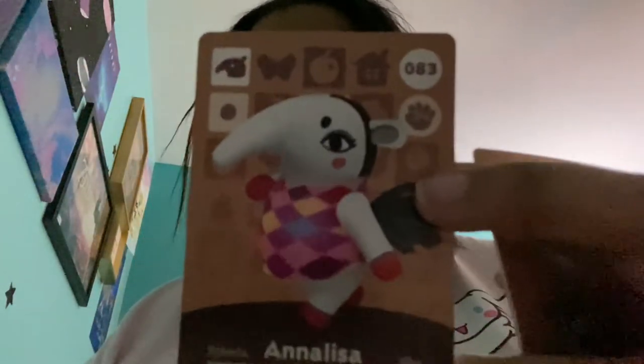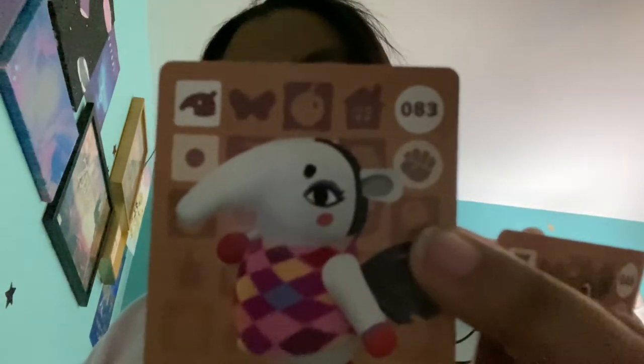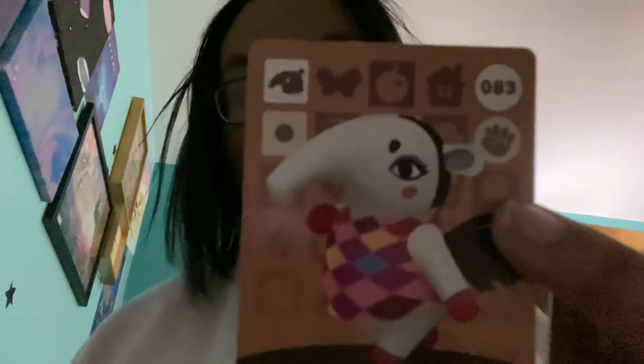Next we have Annalisa. I think she has a cookie in Pocket Camp — Annalisa's Hydrangea Cookie. She has that in Pocket Camp. Also, if you want to add me on Pocket Camp, I will leave my code in the description down below. I had just cleaned out my friends list so it's open.